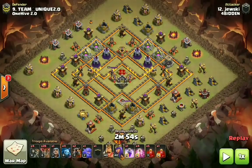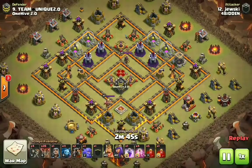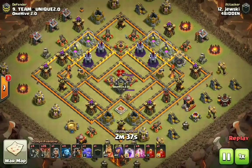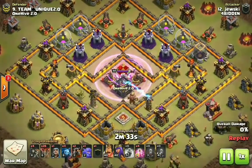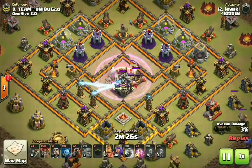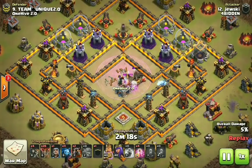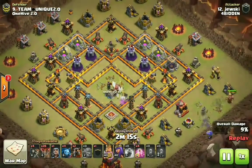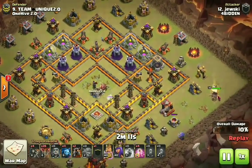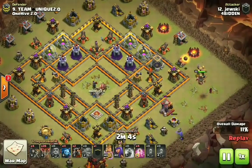This is the last 10v10 three-star before we get into a 10v11 that is a must-see. Five skeleton spells and one skeleton spell donated maxed in the CC. Check out the core — the enemy queen, two X-Bows, and the CC. With the rage spell down, dumping all six skeleton spells inside that core — CC down, both X-Bows down, queen is down. Juski coming in clutch on this one.